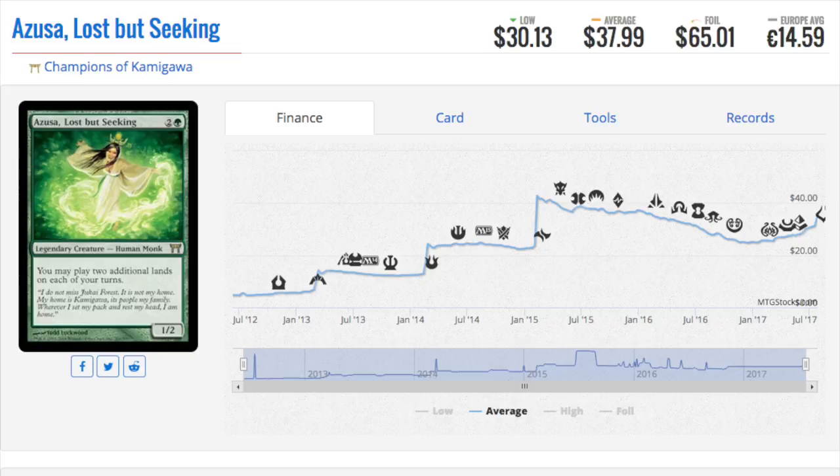Amulet Bloom was the deck where people were cheating — there was a guy named Jared who would draw what I'd call the Exodia hand where you just couldn't beat him. He'd say 'I got the nuts, you lose' — and it turned out he was cheating. He was putting seven cards in his lap, the old lap trick. He won like every tournament with Amulet Bloom by stacking his hand, and it's ridiculous he got away with it. Anyway, this is a beautiful card.